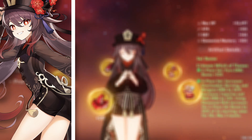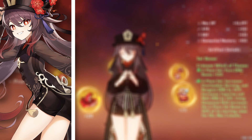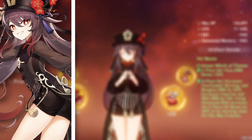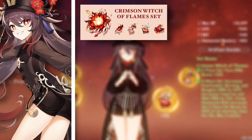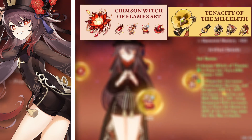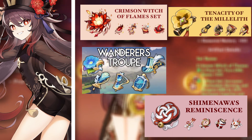If you don't have any of the four-piece sets — Crimson Witch of Flames, Shimenawa, or Gilded Dreams — you can go for two-piece sets. Two-piece Crimson Witch of Flames can be paired with two-piece Tenacity of the Millelith or two-piece sets that give you elemental mastery.